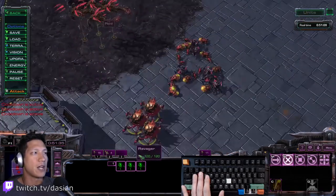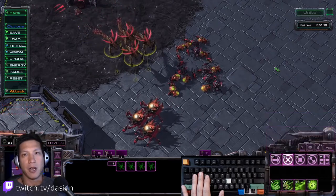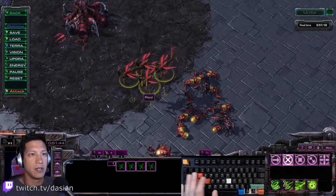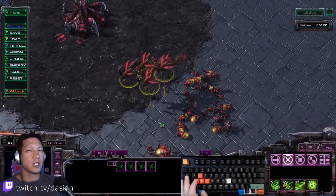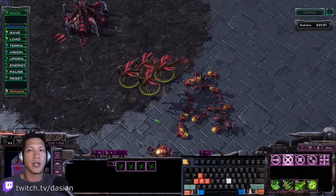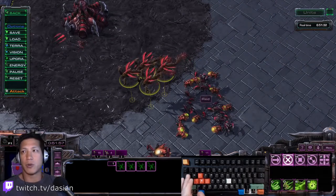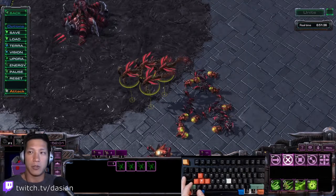Now let's say I wanted to add R because I want to add parasitic bomb as a rapid fire key. But I've already got C on there, and C is also on consume, so I want to keep that. What you're going to do is — in the background, when you change something in your hotkey profile, it creates a file that has everything that's different from standard in it. So what we need to do is go into that text file and add new keys to it.